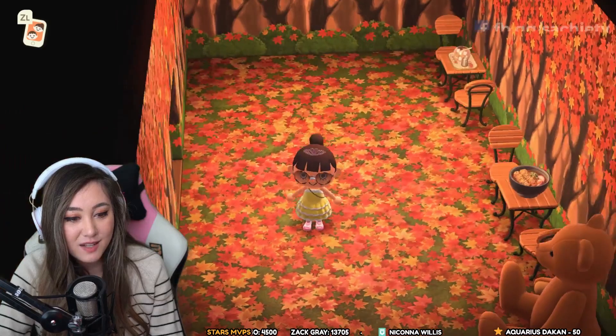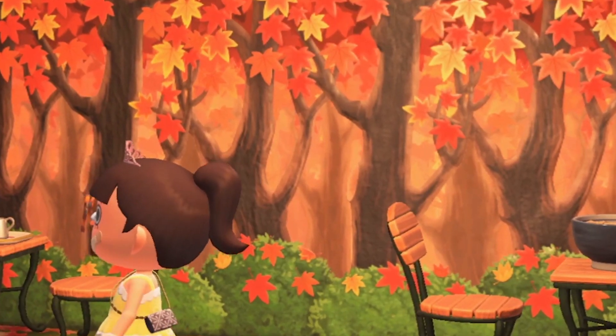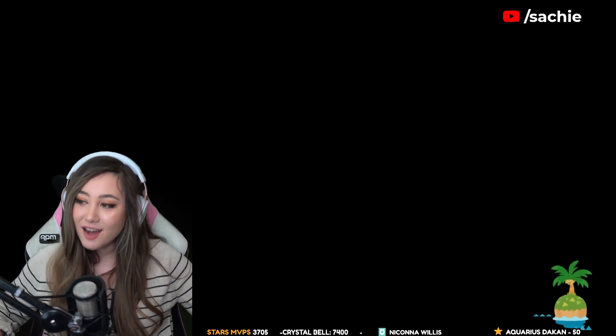Downstairs is an open basement area decorated with autumn items. We have leaves all over the ground and autumn-like trees. The wallpaper is animated and you can see all the leaves falling from the sky. Less is more? No — more is more.